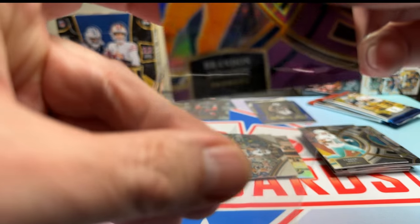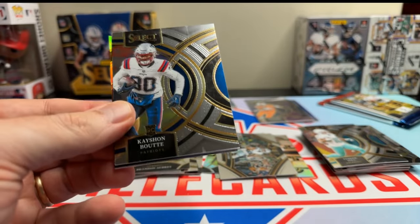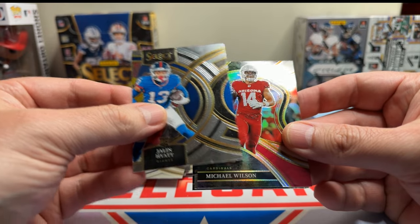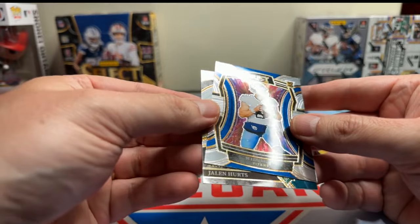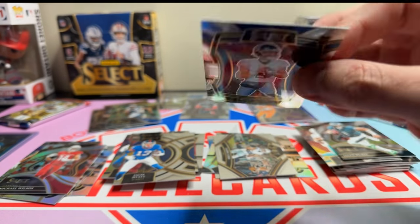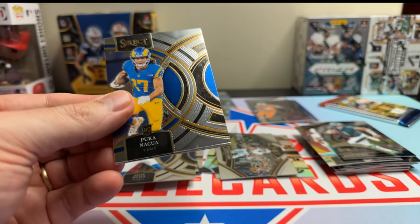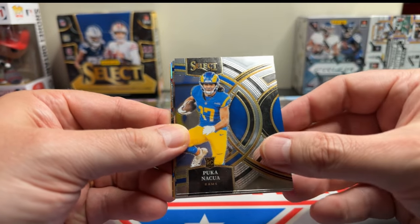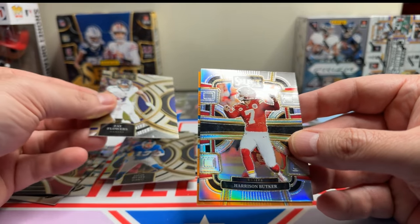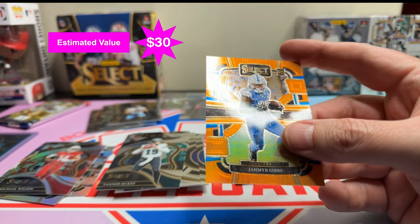Only four packs left. We got Kayshawn Boutte, Jalen Hyatt, Michael Wilson, Will Levis on the Phenomenon, and a Jalen Hurts. Three packs to go. This one's so quick. We got a Puka — which has that issue too. Zay Flower, same issue. Harrison Butker on the silver. Jahmyr Gibbs on the orange. Tanner McKee — that's out of 49. Very nice.